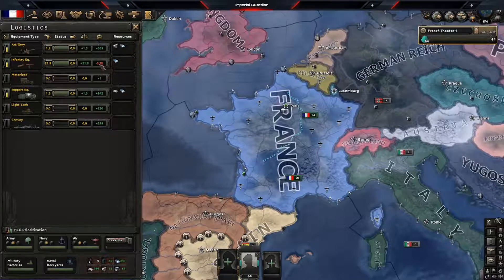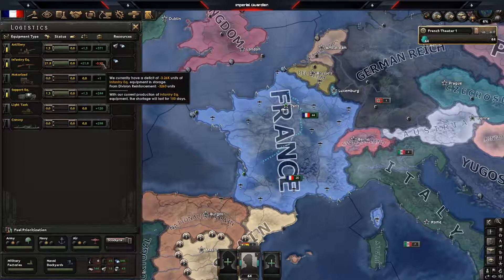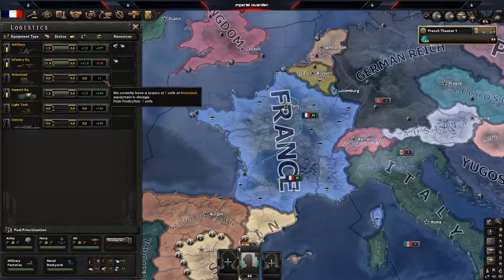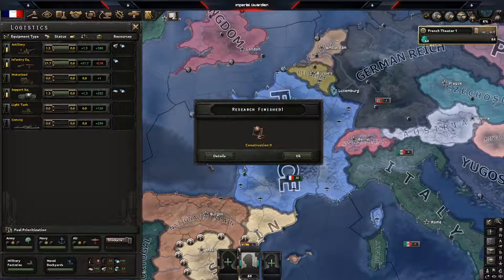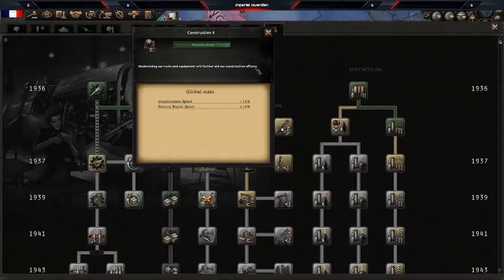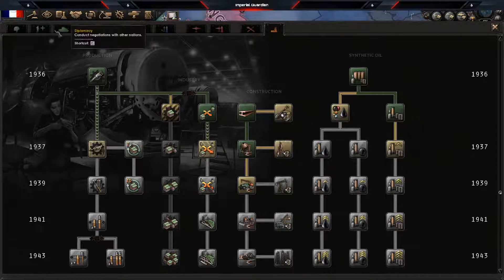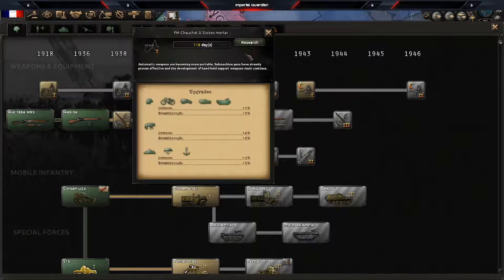Right now we're still just minus a little over 3,000 guns. Tanks are stabilized because we consolidated our tank units. Motorized is plus one. Support equipment and artillery are slowly building up a nice stockpile. Construction is done — we'll jump over to support equipment and start working on those to build up our military for the future.